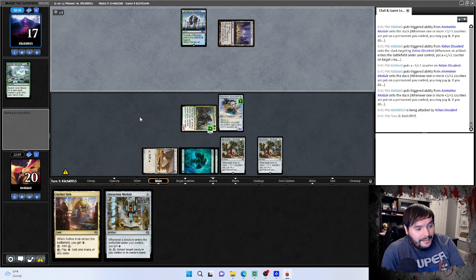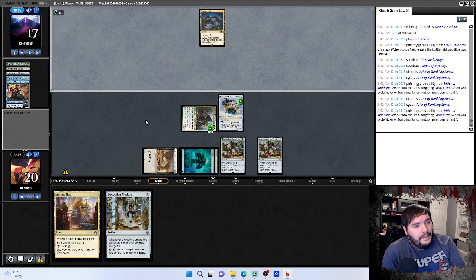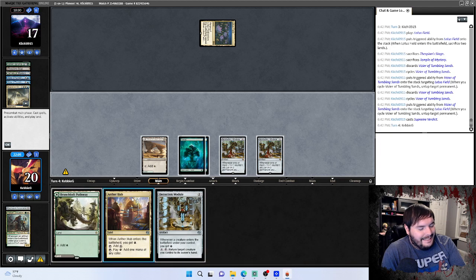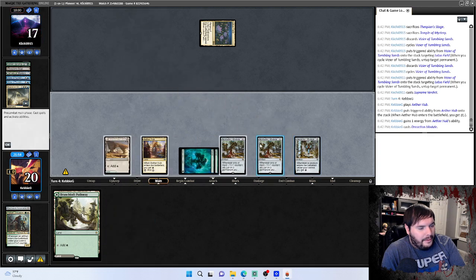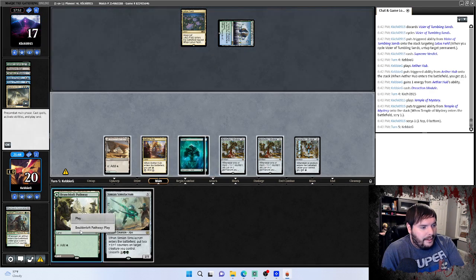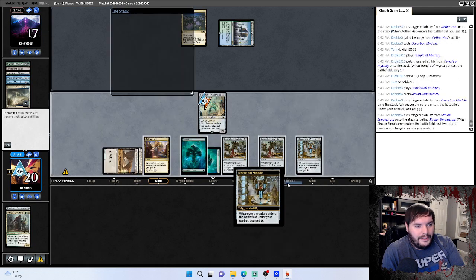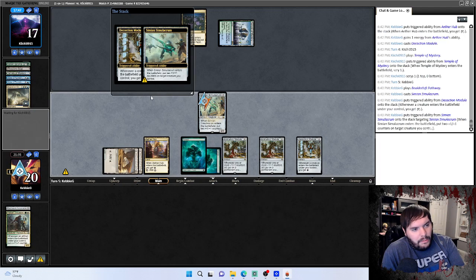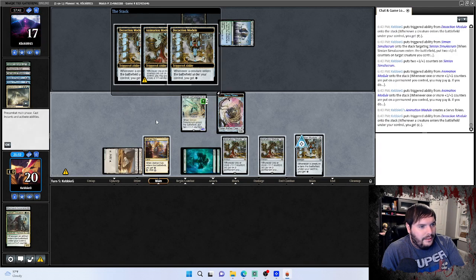He plays a tap land — got a way to untap this, he does. Can he win with a single Lotus Field? Blows up the board — son of a biscuit, that sucks. We'll go ahead and play that, pass — can't have nice things with the budget deck. One, two, three, four, five. Play Simulacrum — why did it go so bad? It's like you want to call it Sad Robot but it's actually Sad Ape — let's call it that. Make a token.